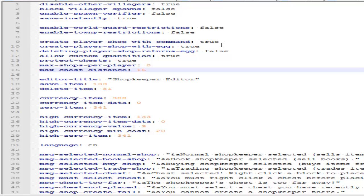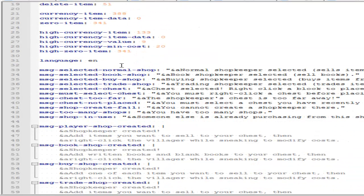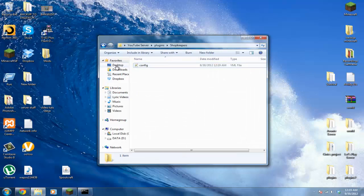Player shops are different from admin shops. With player shops you can set it so they need an egg to spawn the player shop, or you can allow them to use a command — either one works fine. You can set 'max shops per player', for example two, or whatever you want. You can also customize the messages shown when a player purchases an item. Once you're done, click Save and restart your server.